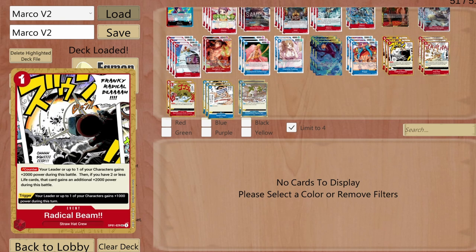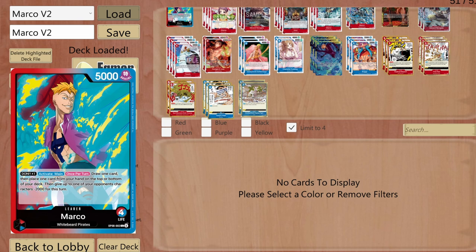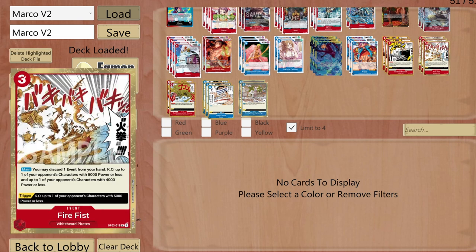For event cards: Radical Beam is a counter giving plus 2000 power for the battle. If I have two life or less, it gives an additional 2000 — meaning my leader can reach up to 9000 base power.